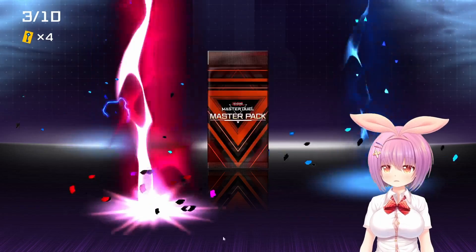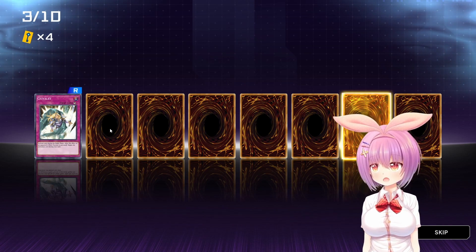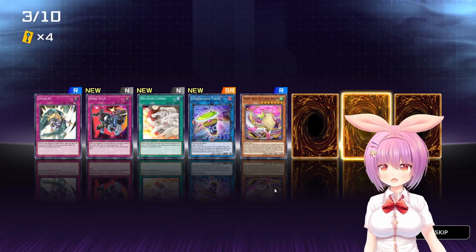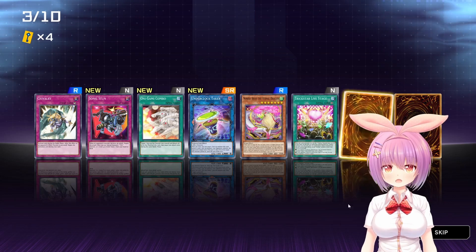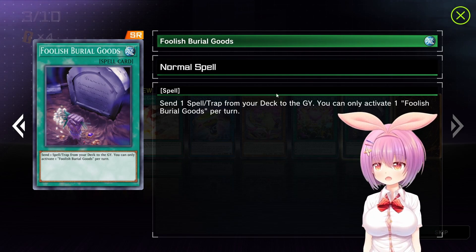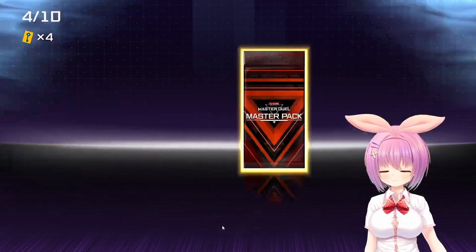Rye Driver. This pack is probably gonna be pretty plain because we gotta start giving back here. Oh, we actually got a good card too - Shilveri, Sonic Stun, Unigami Combo. Underclock Taker Super Rare. Rue Ares the Vernal Dragon. Trickstar Live Stage. Foolish Burial Goods for the Super Rare - send one spell or trap card from your deck to the graveyard, you can only activate one. Two Super Rares and three rares. Yeah, these packs are being very friendly.